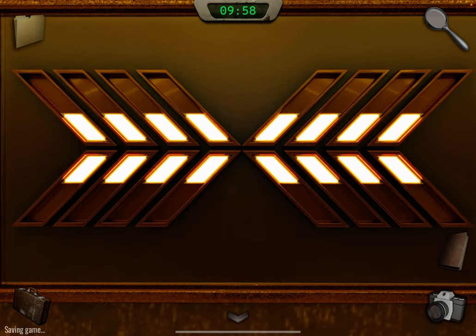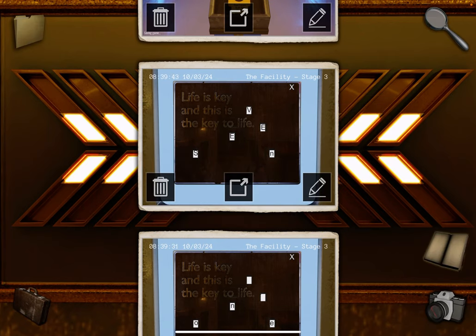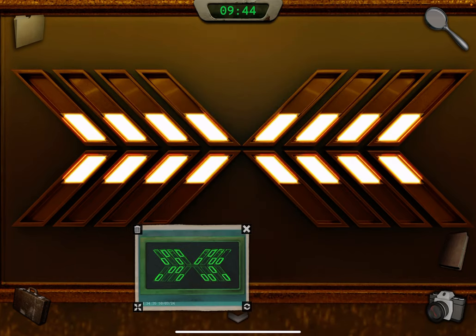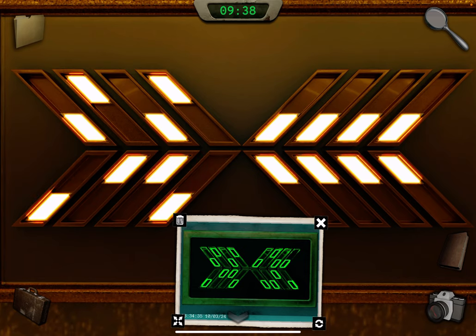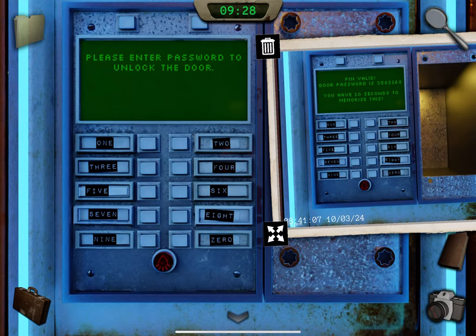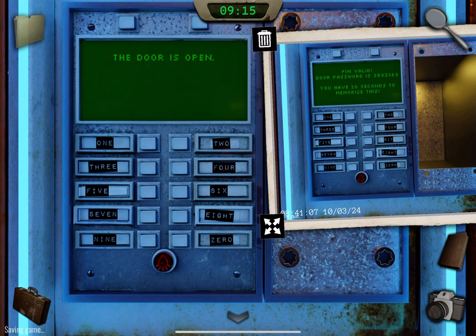Go back through here. We can delete these. Go through again. Take this out — it's three, five, eight, three, one, six, eight. This door is open now — come through here.